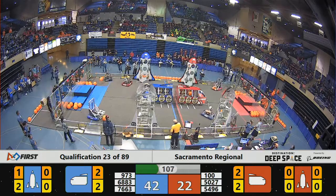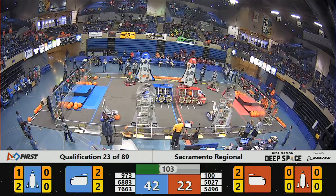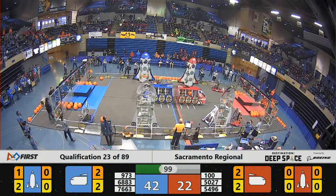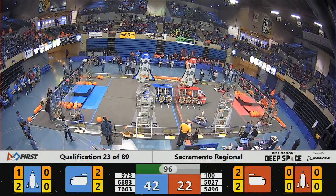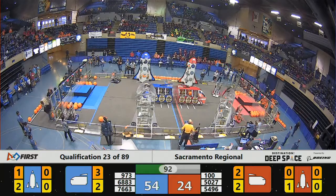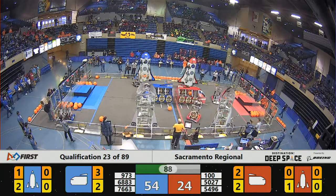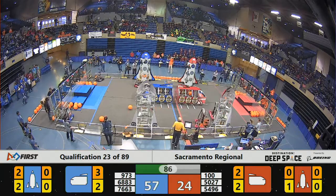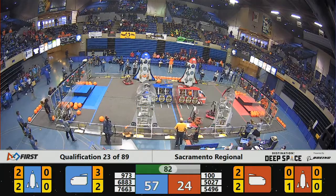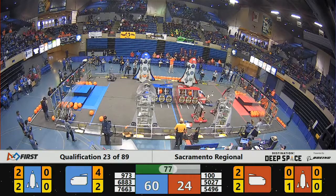Over on the red, looks like the Robo Knights — they're moving cargo as well. They're pulling it out of the depot, moving it over towards that cargo ship. The Wild Hats have got a hatch panel on their rocket, and they've got one more going to the other side as well, trying to get those hatch panels. Each of those panels is worth two points when scored on the rocket or added to the cargo ship. Two pieces of cargo placed in the rocket by the Blue Alliance, and here goes one more in the cargo ship in the center as well.